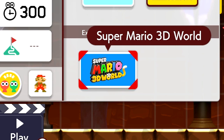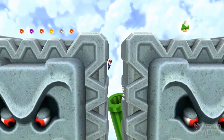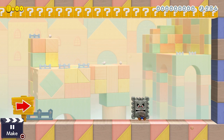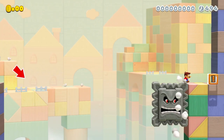However, things are completely different in the 3D World game style and thwomps act more like they do in the 3D Mario games. Mario now doesn't take any damage if he touches the thwomp's side or top, and can only be harmed by being smushed by it. This leads to many cool new mechanics, especially our next way to use a thwomp.